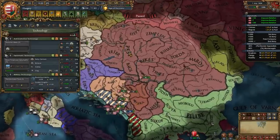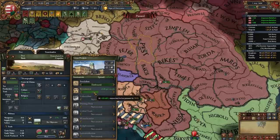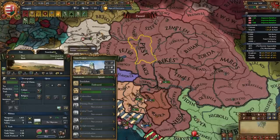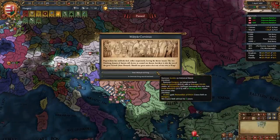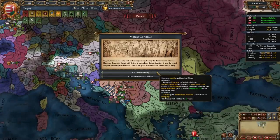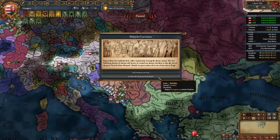After getting tech 4 in every category, activate the Encourage Development state edict in your capital state of Transdanubia and develop the province of Pest up to 30 development. This helps speed up the Renaissance spawning and takes up the age objective. Once the Renaissance has spread and you've pushed tech up, this is also the other event we were waiting for — Matthias Corvinus — where we can elect him as our king with a 4-5-6 stat and get a random heir. Austria gains a restoration of Union CB and we're no longer historical friends. Do not take the option to become Austria's junior partner.